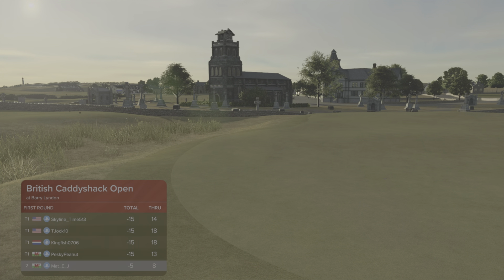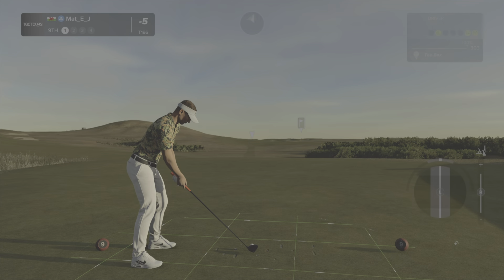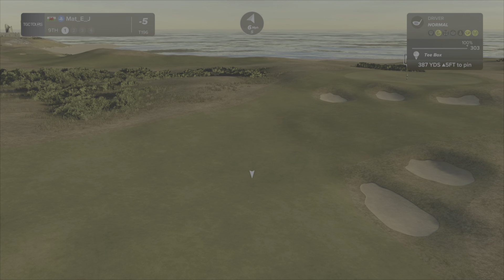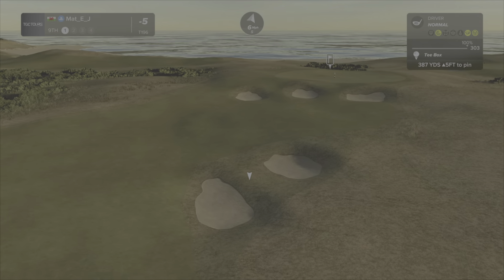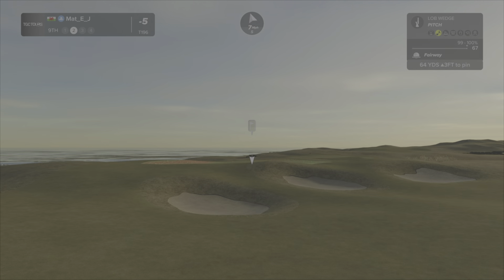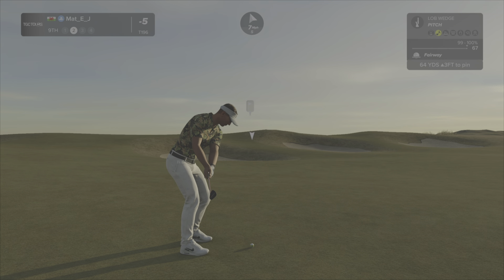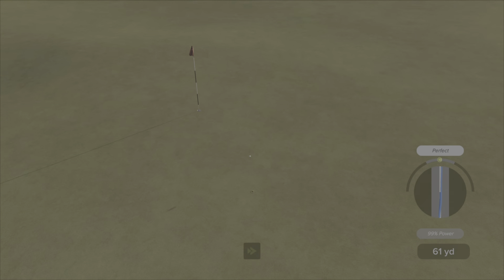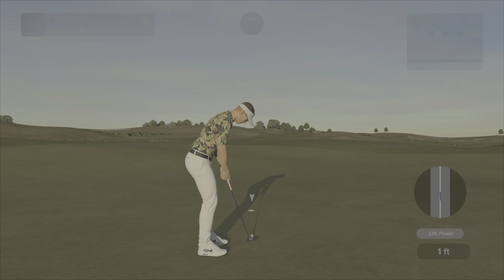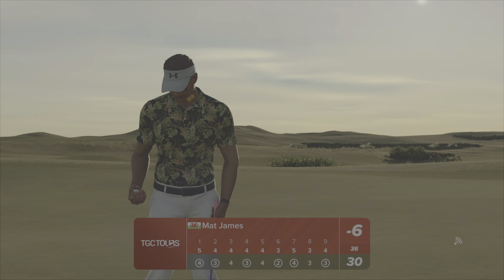As I say every week guys, ignore these people — Pesky Peanut is 15 under through 13. He's either lying or didn't win — he's one of the top platinum players. Short par four — just play up into this open space on the left, no point trying to take on all those bunkers. This should just leave you a flop or a pitch depending on your distance. Good second shot here — that's a nice shot in. It's a more scorable course this week than last week. We're six under through nine, could have been better but that's okay.